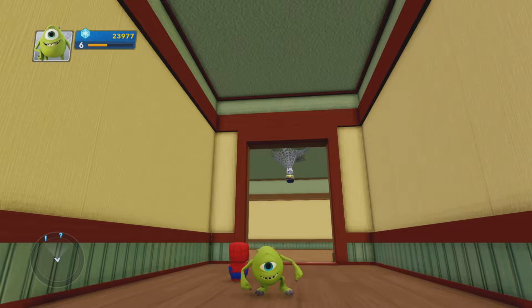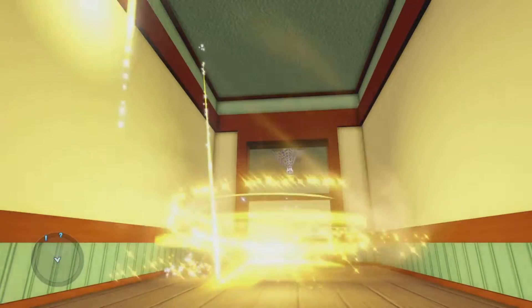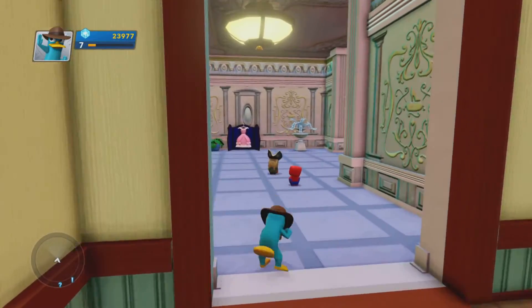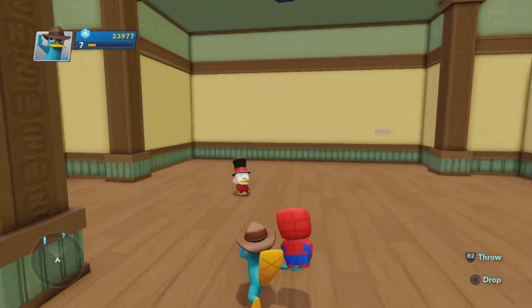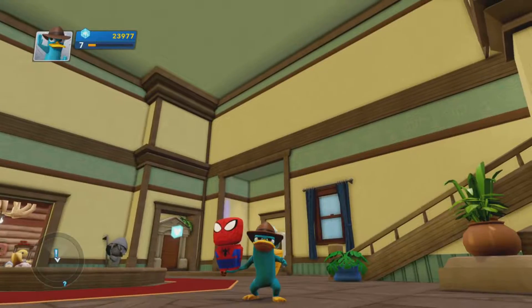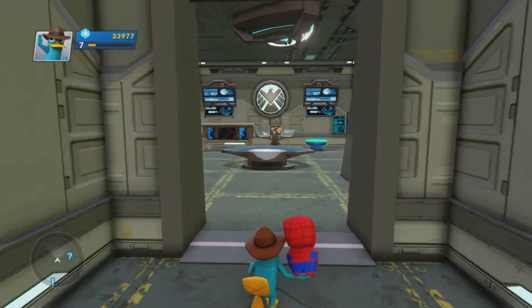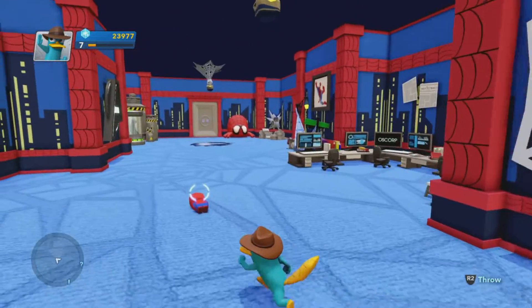Hey guys, stitch_302 here, welcome back to a brand new episode of Disney Infinity 2.0 My Interior. I am Agent P, Perry the Platypus — pretty awesome. I can confirm this is the first time I've ever played with this guy. Long story short, I've mentioned this a few times: I now have money, and using said money I purchased what I want. Agent P was a character in 1.0 I never got, so I just really wanted him. Hence I purchased him — that's the only reason.